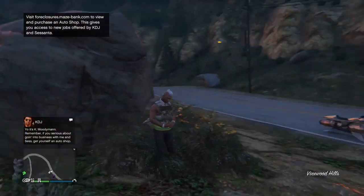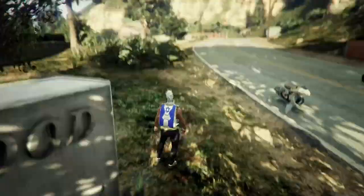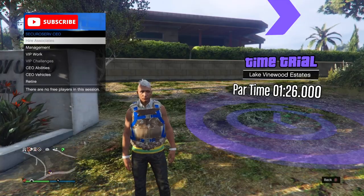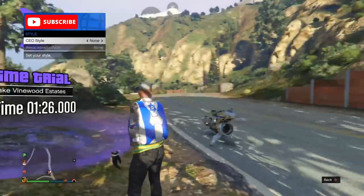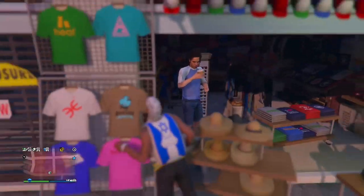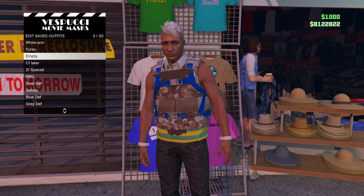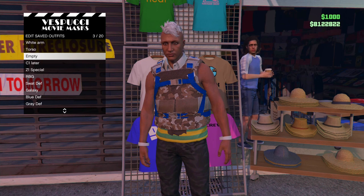Now unfortunately, this doesn't work on the newer gen Xbox like the Series S and Series X. When you try to bring the outfit online, you will spawn with the outfit but not the duffel bag. Even if you register yourself as a CEO and change the CEO style option one to the left and one to the right, the duffel bag will still not appear on your outfit. But to save your outfit that has a duffel bag, you will need to parachute in front of the mashup, then enter the mashup and save your outfit. Gaming online is all about looking unique and different, and having a duffel bag will definitely set you apart from the rest.